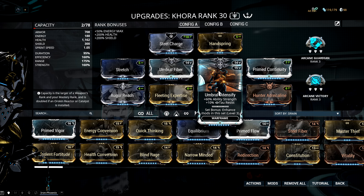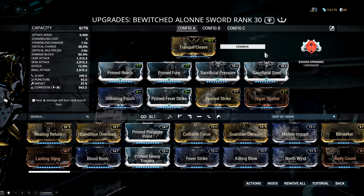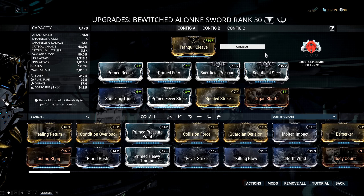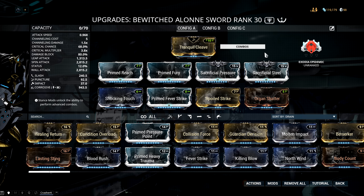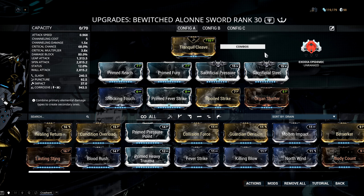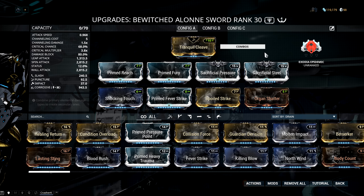The biggest one is definitely Umbral Intensify, which gives me 60% ability strength rather than 30% from Normal Intensify — actually five more than a maxed out Transient Fortitude. I also forma'd my Bewitched Lone Sword, which is a Nikana Zaw, to fit in Sacrificial Pressure and Sacrificial Steel. This will require one more forma — a V polarity where Spoiled Strike is — to max them out, but it's going to take a long time since these are primed mods requiring an immense amount of credits and Endo to reach final rank.